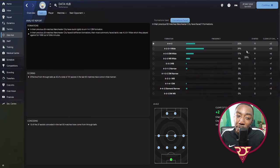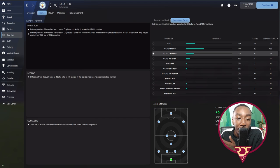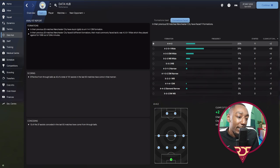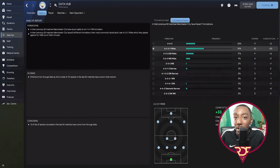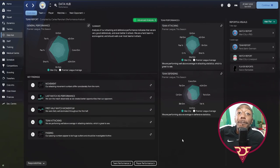Looking at which formations we perform best against: against a 4-2-3-1 it's very effective — we create a chance every 46 minutes and concede one every 265 minutes. Against a 4-3-3 we create a chance every 63 minutes, concede every 117. Against a 4-4-2 it's closer — chance every 79 minutes, against every 95. So against a 4-2-3-1 in particular, this tactic works excellently, and a 4-3-3 as well, which many teams use in Football Manager.